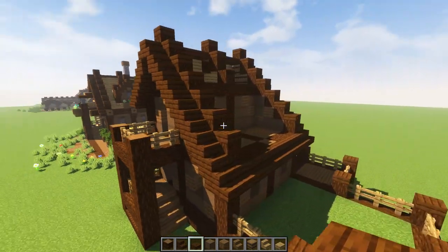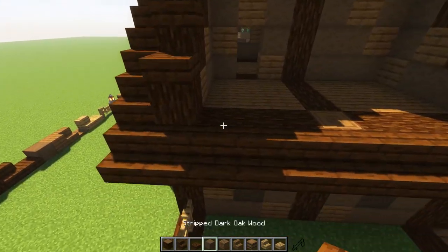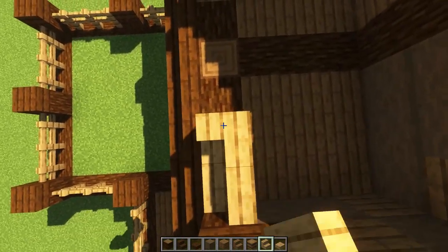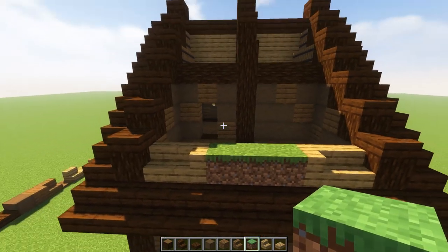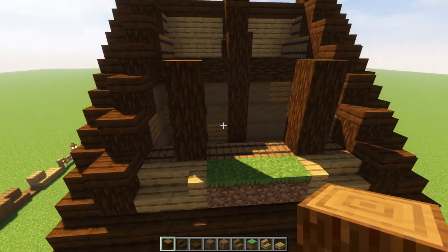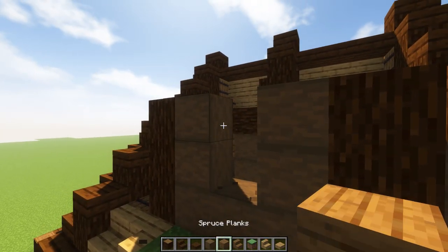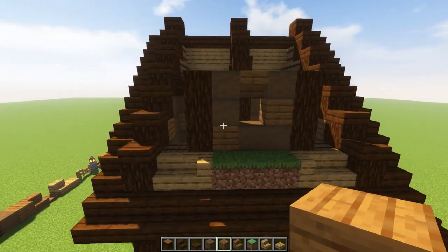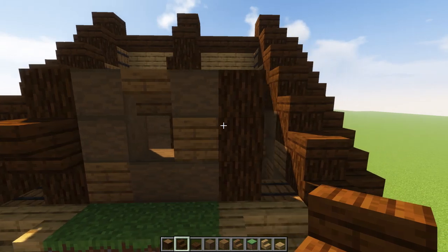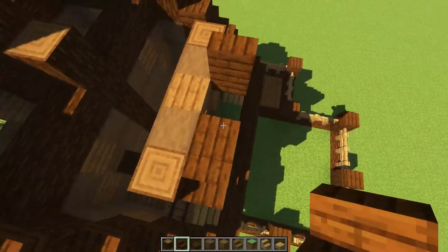Now we work on this big extension on this side. First step: put stairs and a stair sideways here, grab a little bit of grass for a flower box. Put logs — one, two, and three, space of three, one, two, and three. In the middle do what we've been doing the whole time: logs going sideways, put a stair and a little bit of texture. Put a dark oak stair here, one upside-down on that and that, then stairs this way and this way, upside-downs, stair here and here, one in the middle, and a slab on top.